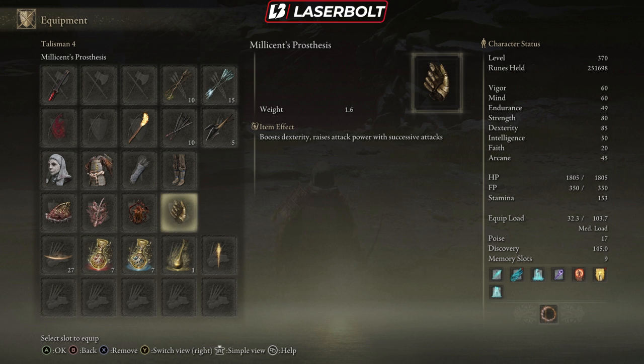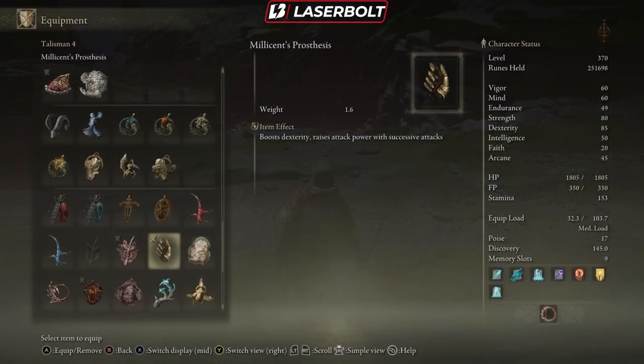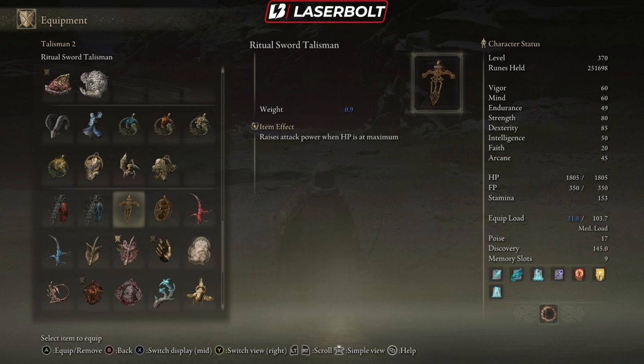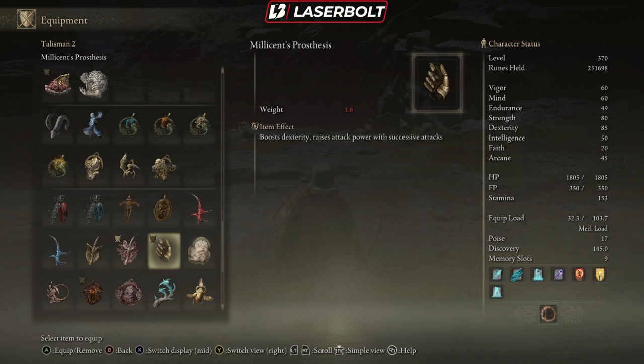With the Millicent Prosthesis giving you five extra dexterity points, you could get your dexterity to 75 or 55 and it'll effectively reach 80 or 60. I still recommend getting your dexterity to 80 — it does help out quite a lot. You can substitute talismans for one that raises your fire attack, though it lowers damage negation since it scales off power, or you could go with something that restores your health after successful attacks.